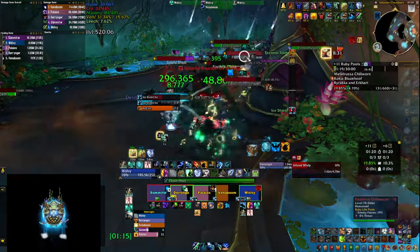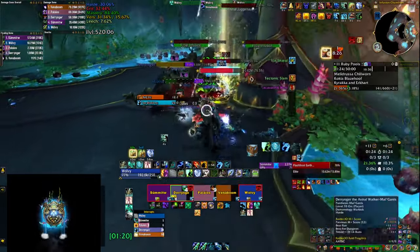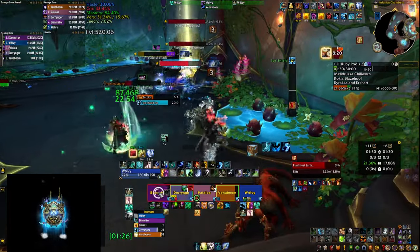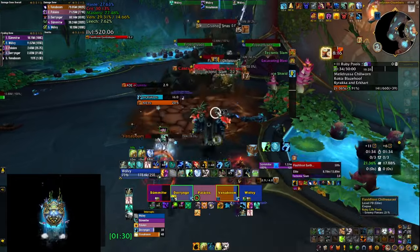Over here a Tectonic Slam goes down, but it's not a Fortified week so it's easy to heal through. On Fortified weeks you'll want Bloodlust for this pull so it goes down much quicker. Since it's a Tyrannical week we're going to save Bloodlust for the first boss.